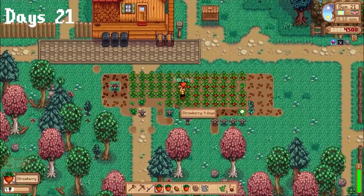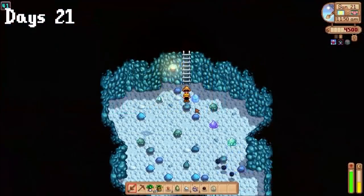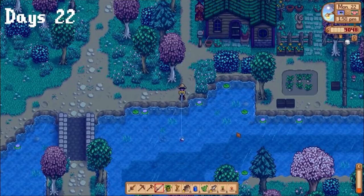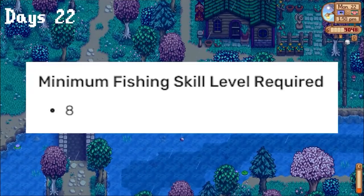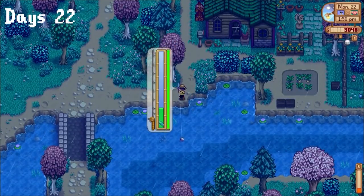On day 21, strawberries were ready to go, so I grabbed them all. I also chose fruit bats today. I farmed iron the rest of the day and accidentally managed to get down 5 floors. I was really close to fishing level 8, and since it was raining, I fished till level 8. The main reason I wanted level 8 is so I could get puppyfish, which is a loved gift for Sophia — I'd just been giving her gold-quality forageables. This was gonna speed things up a ton.